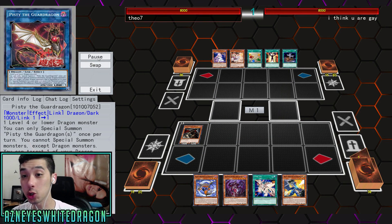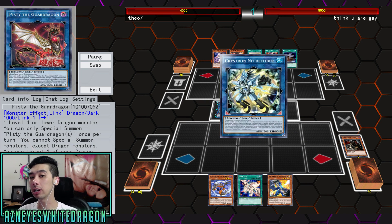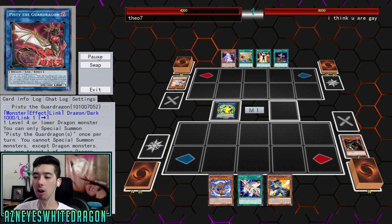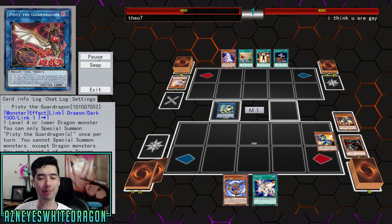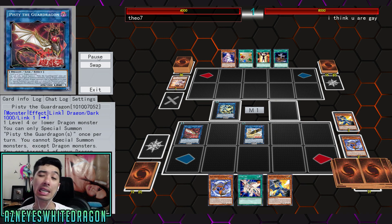What is up guys? So we are here to showcase the new Guard Dragons. I want to kind of consider them generic dragon support, even though they are part of their own archetype. A lot of people aren't really even using them with the cards in their own archetype because you don't really need to.